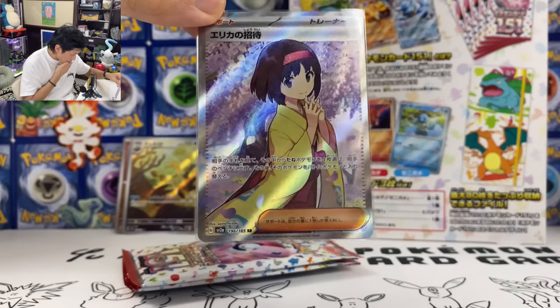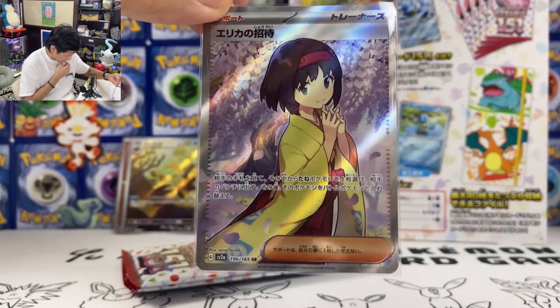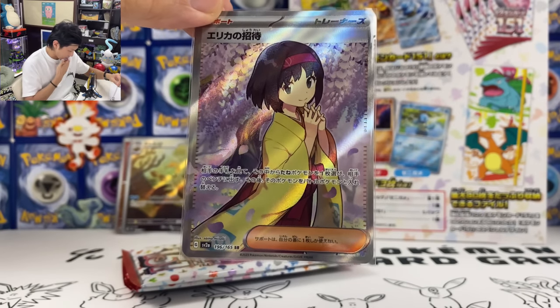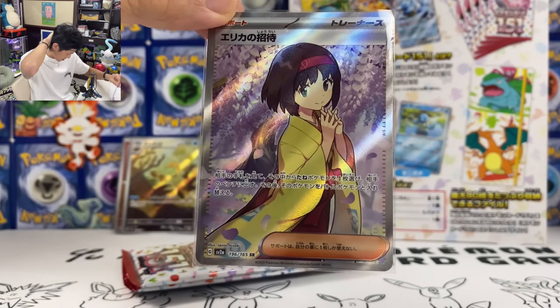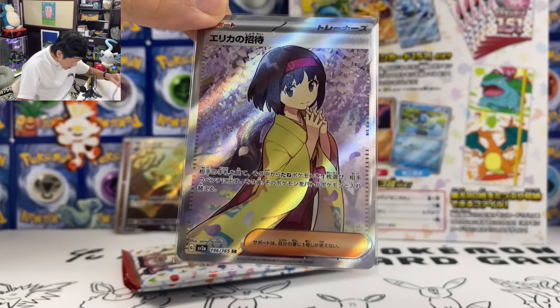This is not the SAR version. Wow, this is like a mini god pack. We have Erica's Invitation — pretty playable card. You can have your opponent show their hand, and then from that you can choose one basic Pokemon, put it on the bench, and then switch it to the active spot.